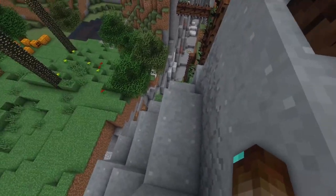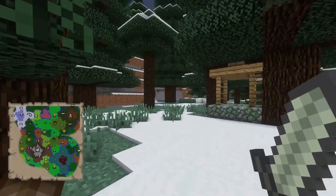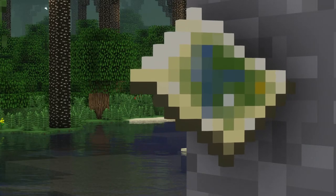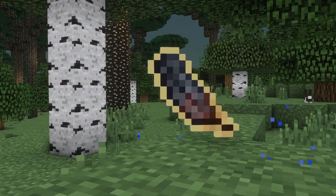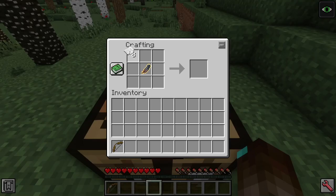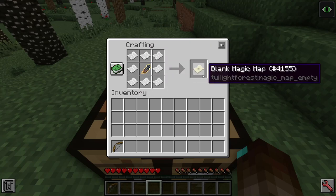As much as it sounds a bit intimidating, there are two guides that can help you out: the magic map and the advancement system. The key component of the map is the magic map focus, made with a raven's feather, torchberries and glowstone. Surrounding a magic map focus with paper will create the map.